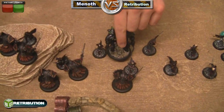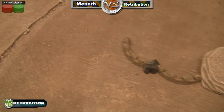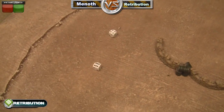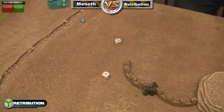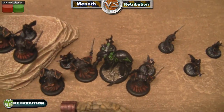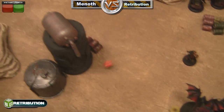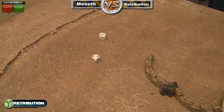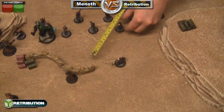Kalissa begins her turn and upkeeps her spells. The Banshee shimmies through the space, needs a five to hit the first Cinerator — misses. Second initial attack hits, doing dice damage to my Cinerator who is armor seventeen. He lives by one with one box left. He buys another attack which hits — I need to make a tough roll and do not, so that is the end of that Cinerator. He buys another attack with his sword at another Cinerator, hits, dice damage — needs an eight to kill, and he dies. I totally forgot to do the tough roll there, but that's okay, my fault.